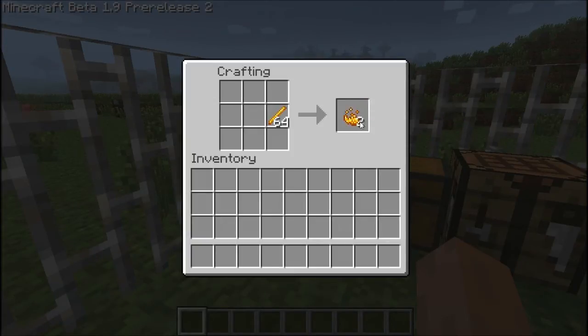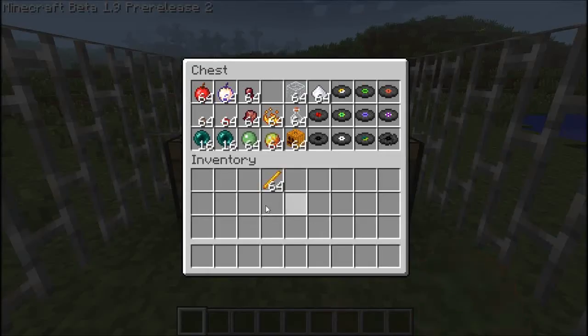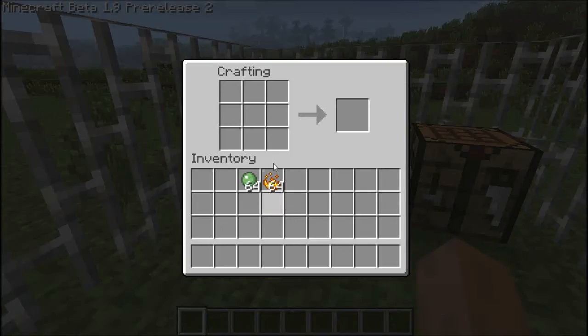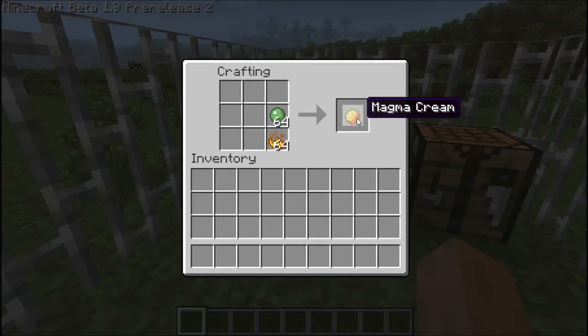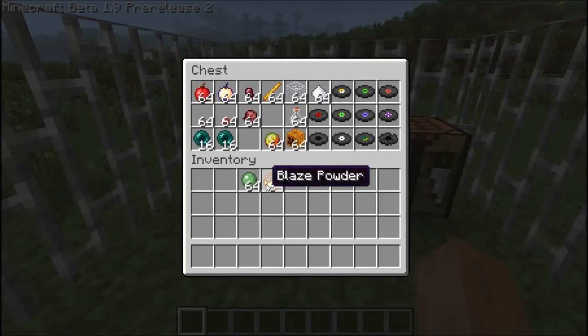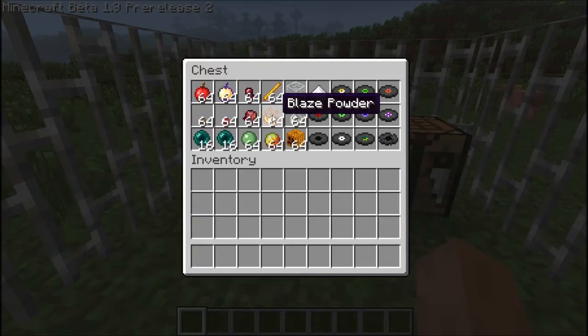To make the magma cream, you need to take the blaze powder with the slime ball and place them above each other — and that's the magma cream. There's no use for it right now, but there will be a big use for it soon. So you combine those two and the magma cream is easy to make.